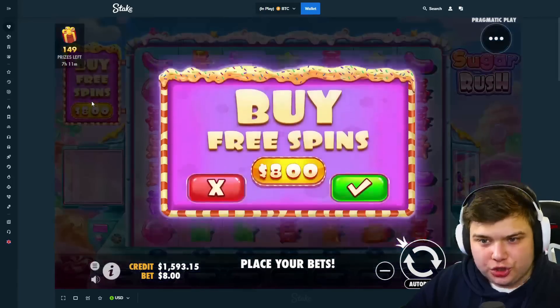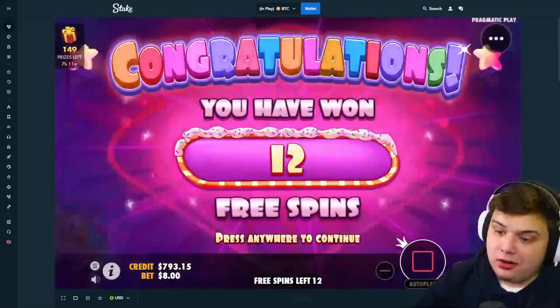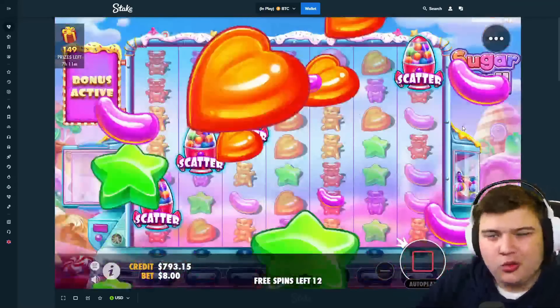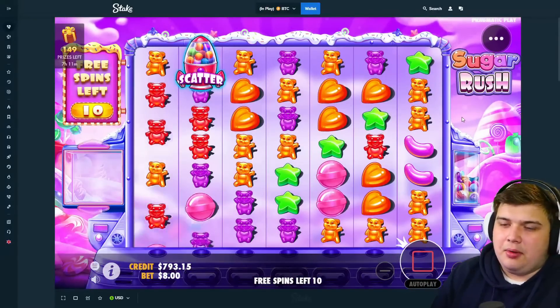We're going to be doing some Sugar Rush and we're going to kick off the video with the first buy for scatter only - an $800 buy. Hopefully we can go on a little winning streak and juice up the balance a little bit. Come on, give us some profit.